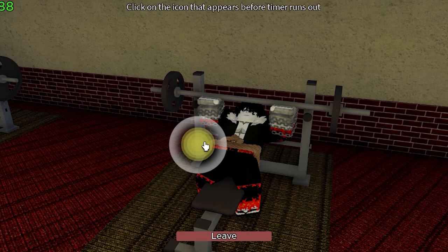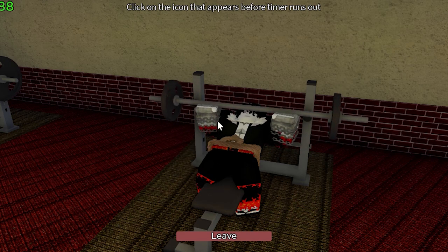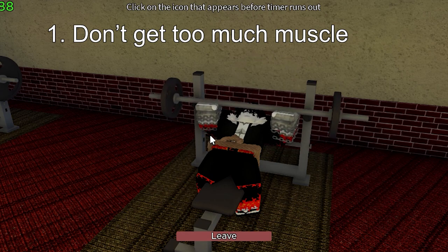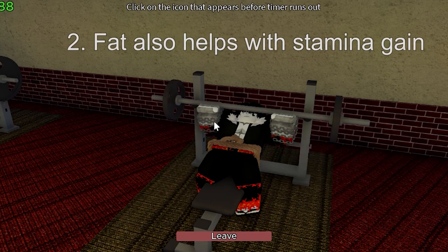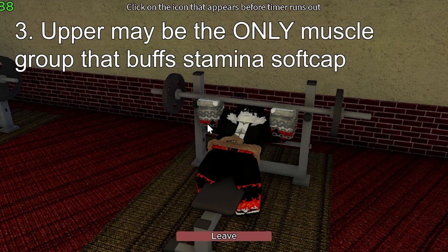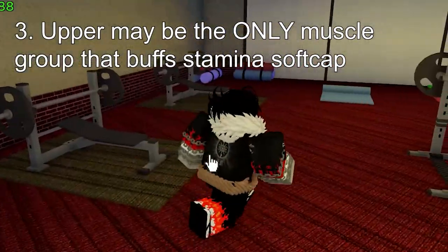Personally, I went 800 total muscle so I could get 3,000 stamina, but I have a few notes. One: don't get too much muscle too fast because it can make stamina training slower, so make sure you pace yourself. Two: I didn't get fat because I didn't want to deal with it, but fat can help with getting stamina soft caps as well. Three: I've heard that only upper body muscle helps with stamina, but I used both upper and lower, so do whatever you have more faith in.